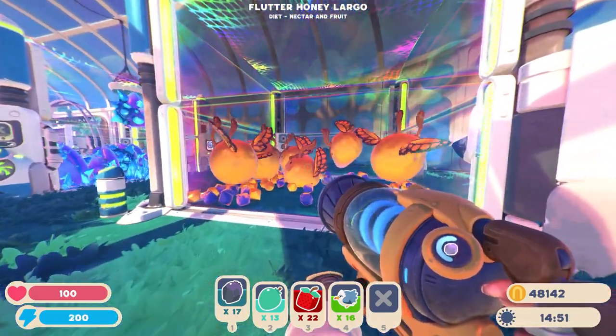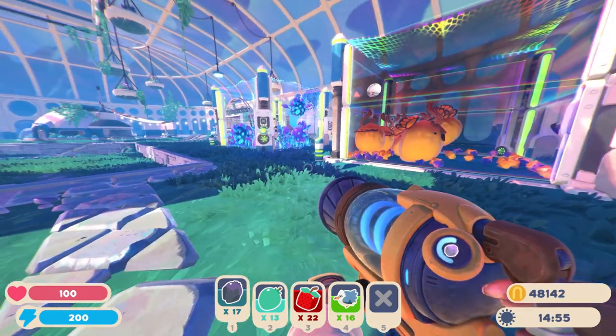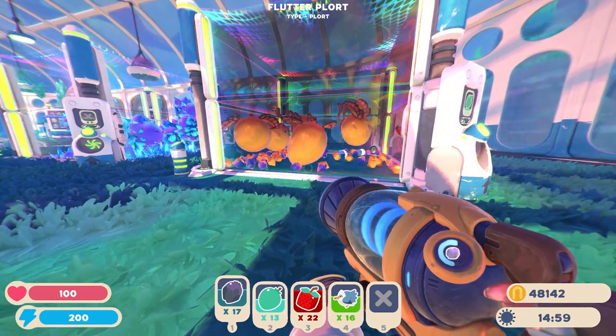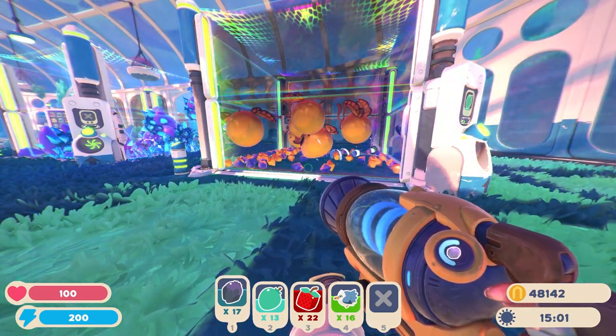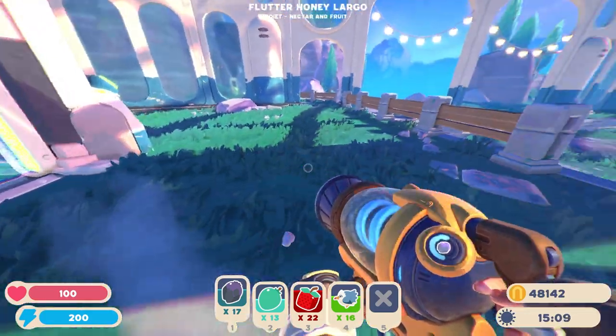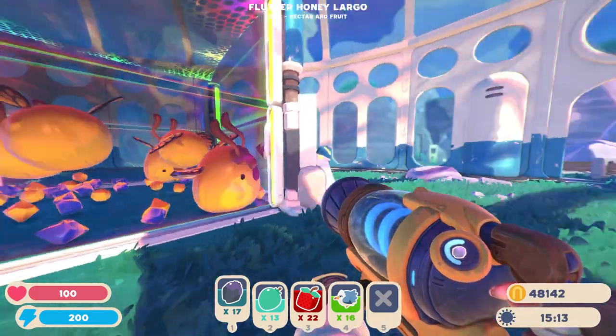The first slime is going to be the honey slimes mixed with flutter slimes. Flutter slimes are super hard to farm on their own because their favorite food is super hard to get, so I always recommend mixing flutter slimes with a slime that has an easy food to farm, like honey slimes. Honey slimes' favorite food is mint mangoes, and those are super easy to get and super easy to farm.